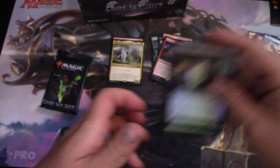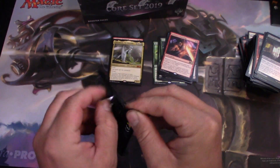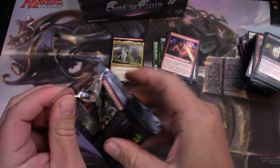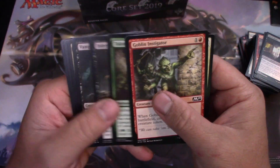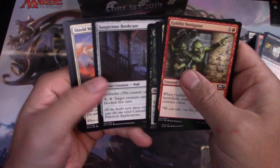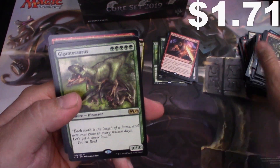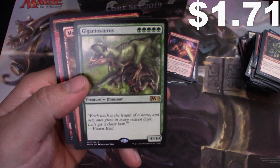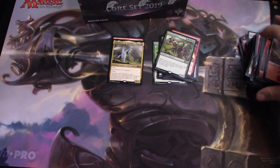And a foil Hired Blade. I'd say this is a pretty good Fat Pack so far. Chandra's — Gigantosaurus! For a lot of green mana he's a 10/10. It'll be sweet in mono-green.